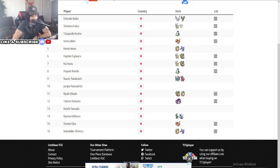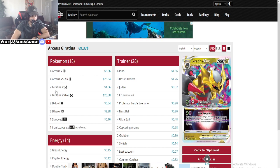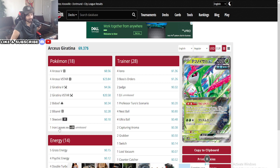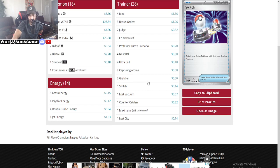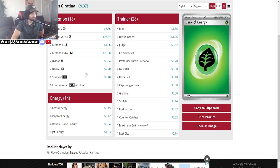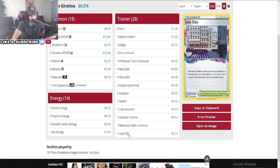Moving on — we have an Arceus Giratina. Arceus starts the attack, then goes into Giratina and immediately starts using Lost Impact to remove Lugias from the game. Then you go back to Arceus again. Usually there's one more attacker, kind of like an Iron Leaves, just for certain matchups. Five Grass, four Psychic, four Double Turbo Energies, one Jet Energy. He's using the Maximum Belt here — makes sense because he's going for the Charizard matchup, knocking out a Charizard with the Giratina. He's running two Grabbers, a little bit of control. Capturing Aroma at two, Lost City at one — very interesting.